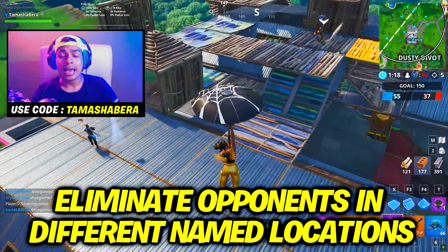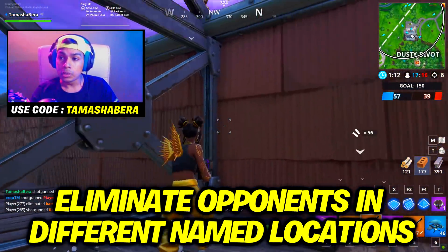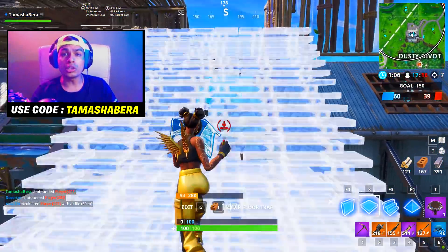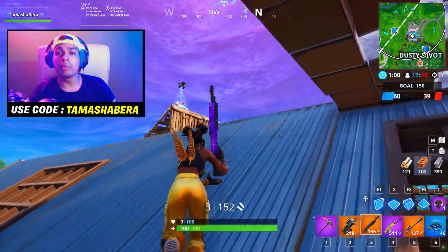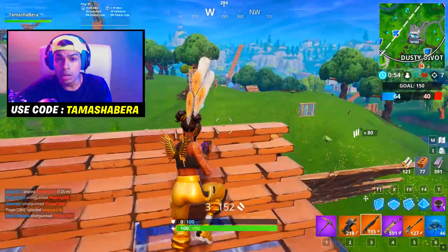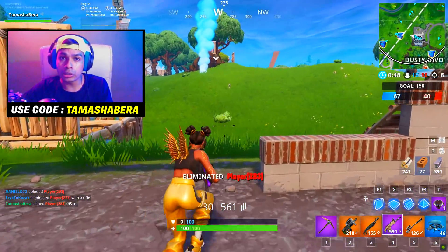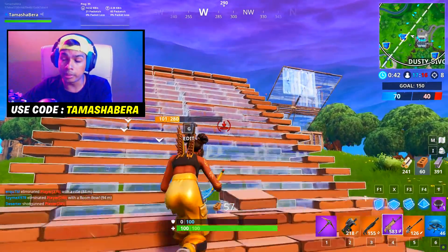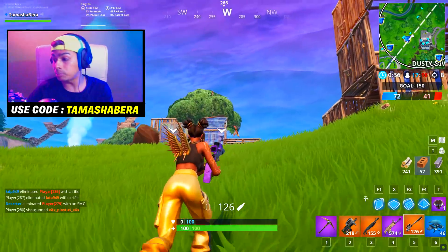The next challenge is to eliminate opponents at different named locations specified in the game. A tip: if those named locations are close to the direction of the battle bus, land there as soon as possible because more players will be dropping in the same direction, giving you more eliminations to complete the challenge quickly.